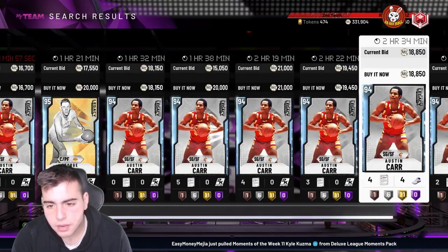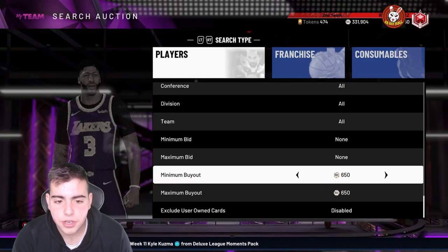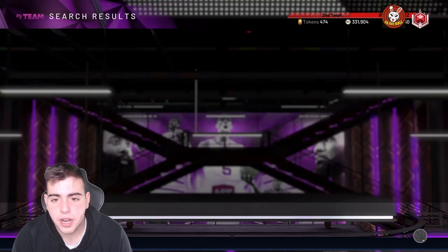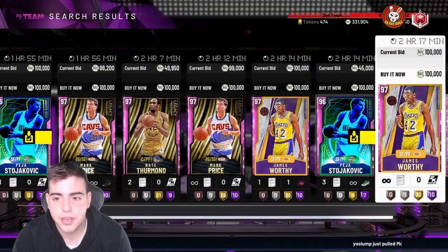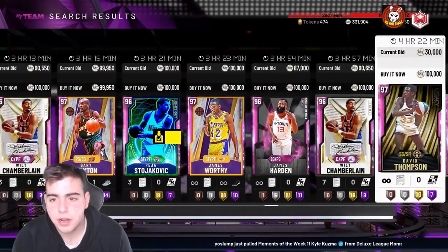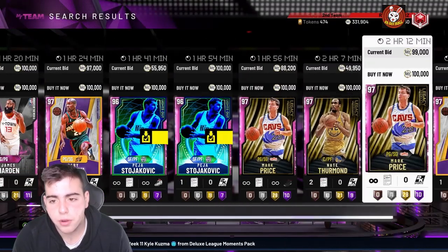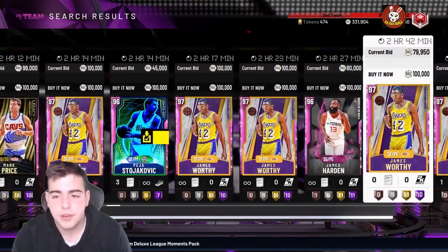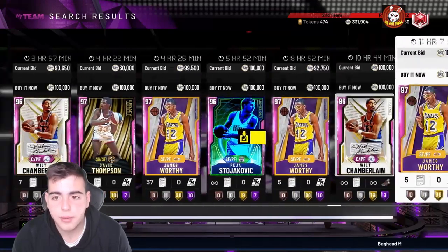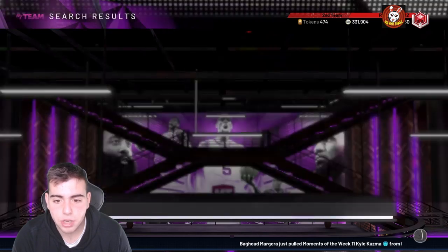One other filter that was pretty good the other day — I ran pink diamond at 99,950. I scrolled this filter and it could be money for some 100K snipes, like Bird or someone. The only problem is there's a decent amount of cards up here. I got one card — it was Booker — sold him for 115 to 120, not the biggest profit but it could work out. I'd recommend this filter for people with more MT. I've also been looking at picking up James Worthy.